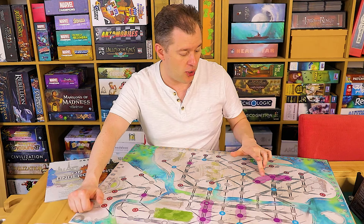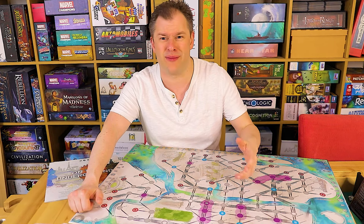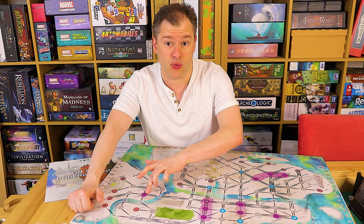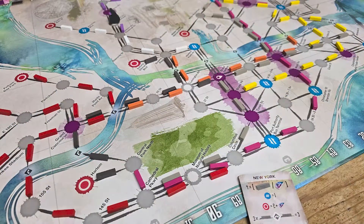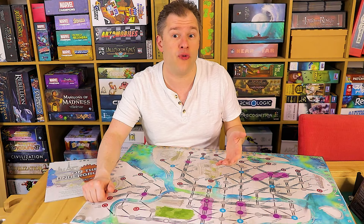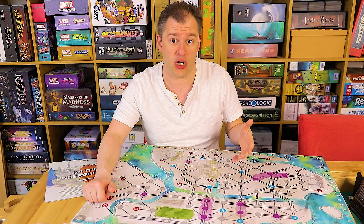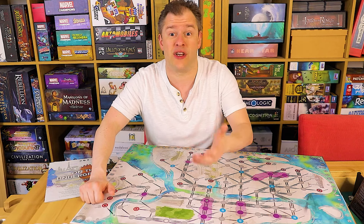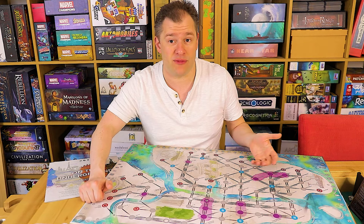First, you have these purple cluster points — they call them clusters, even though some of them are on their own, which defeats the point. The idea is that when you connect to the first one with the same network you get nothing, but as you connect to subsequent cluster parts you get more points: one point, then two, then three, then four, then five. To connect up to all of them you're pretty much going to have to focus your network on doing so, but that's a decent amount of points once you get the whole lot done.